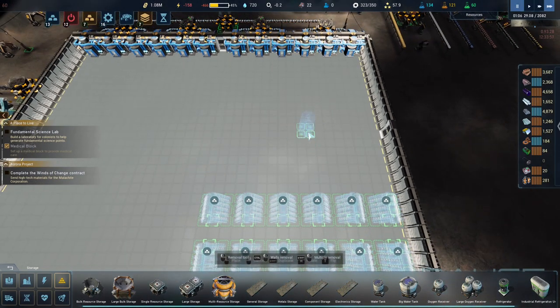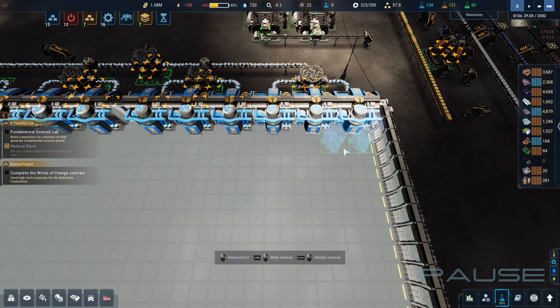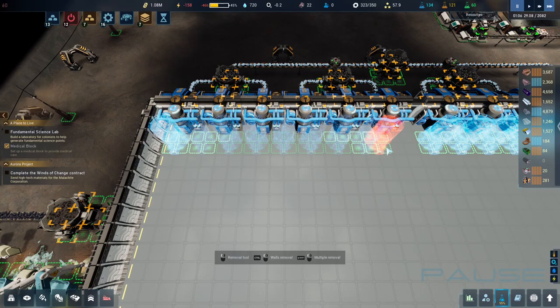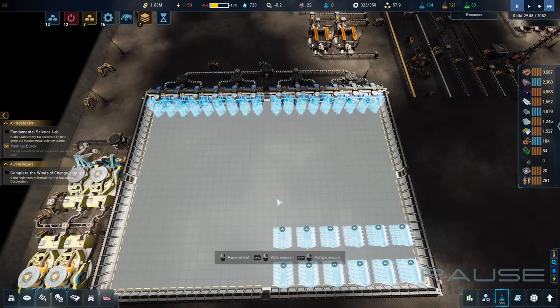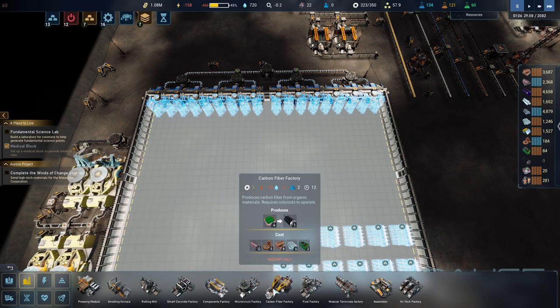The big tanks store twice as much and don't use as much space, but maybe we'll put the smaller ones in because they don't use CPU and we don't have to worry about it. It's only for backup anyway - the whole system should be running at decent speeds regardless.